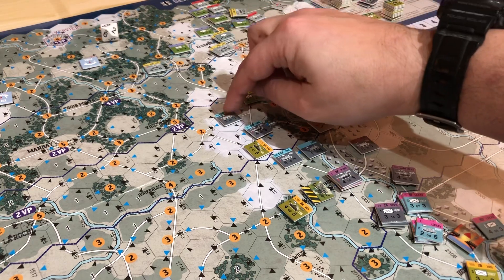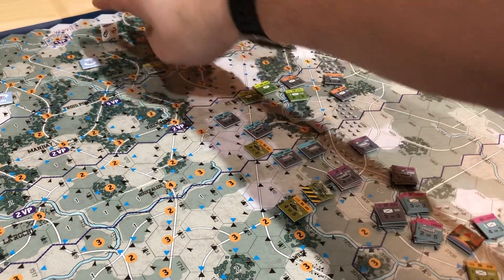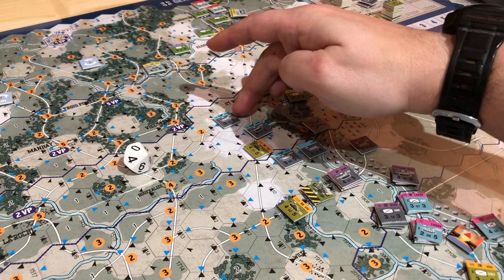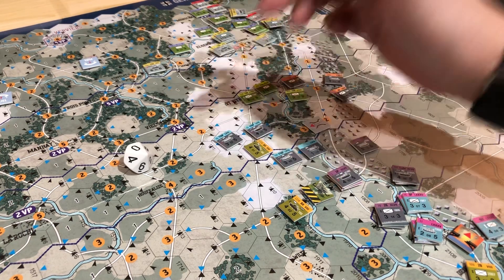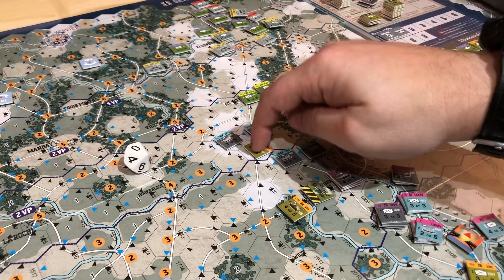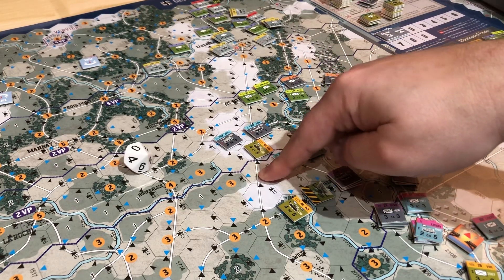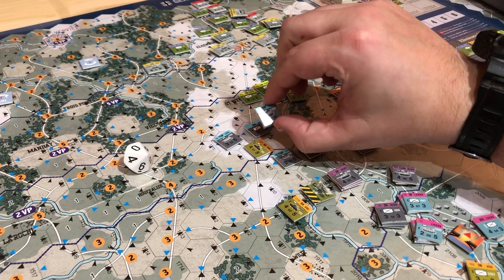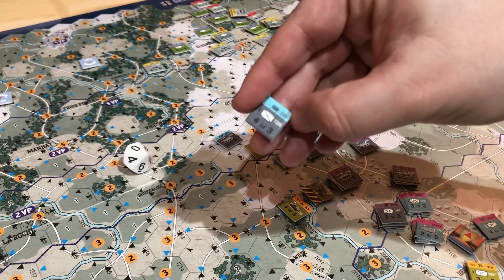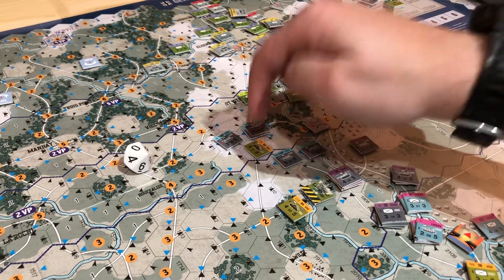So the 116th includes this guy, which can't really go anywhere. We're going to attack him, and I'm going to coordinate - assault coordination means I'm going to move somebody. This guy can move there for one and get on the road, but then we have to roll for a roadblock check. That's a 10, so we're good. We're surrounding him - that's the idea. Even if I can't defeat him, he's not going to be able to retreat without taking damage. Right here are zones of control that we have on him. The assault coordination involves this guy from the 560, which is not being activated this round, but we're going to coordinate our assault with him so he joins us in the attack.